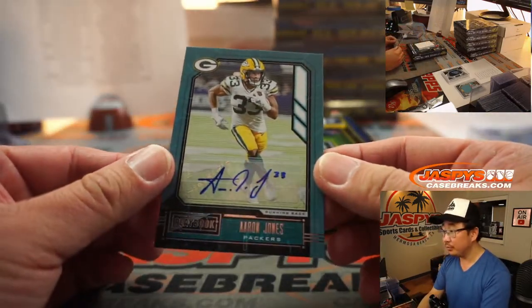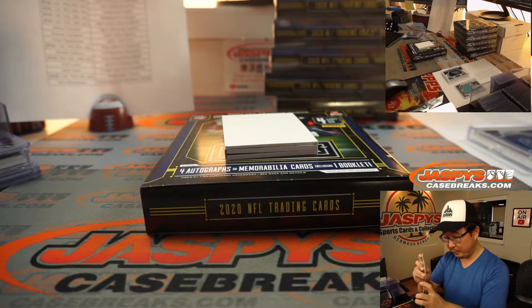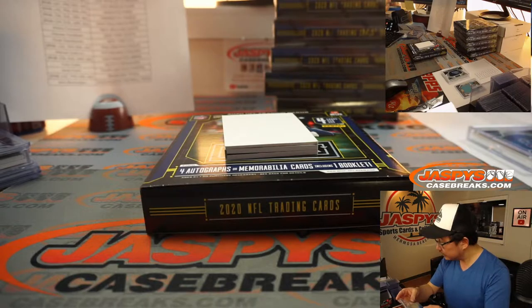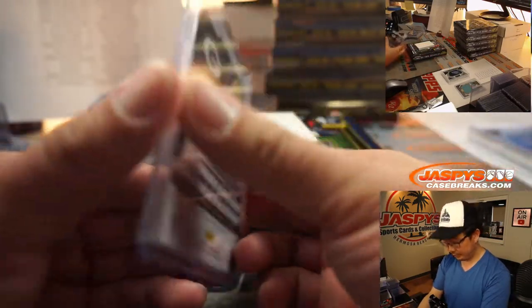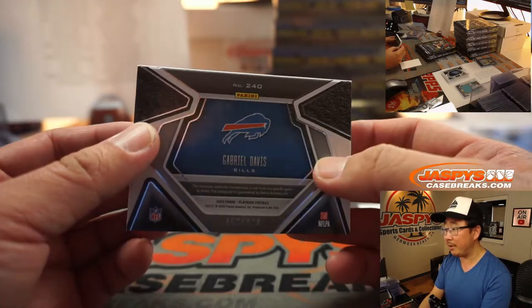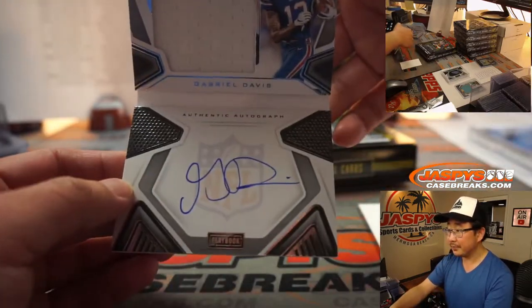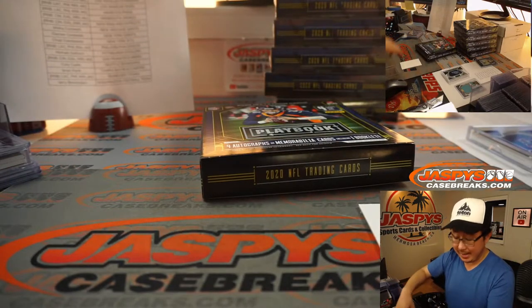And we've got an Aaron Jones. Aaron Jones will have to put in some work against that Rams front. That's going to be for Green Bay. Green Bay is a number block team, and there is no number on this, so we're going to randomize that to one person in the Green Bay number block group. And the booklet is going to be Buffalo — Gabriel Davis, 168 out of 299. A little bit of a plain jersey there, but a nice autograph right on the book. That'll be for Corey Kaye and the Buffalo Bills.